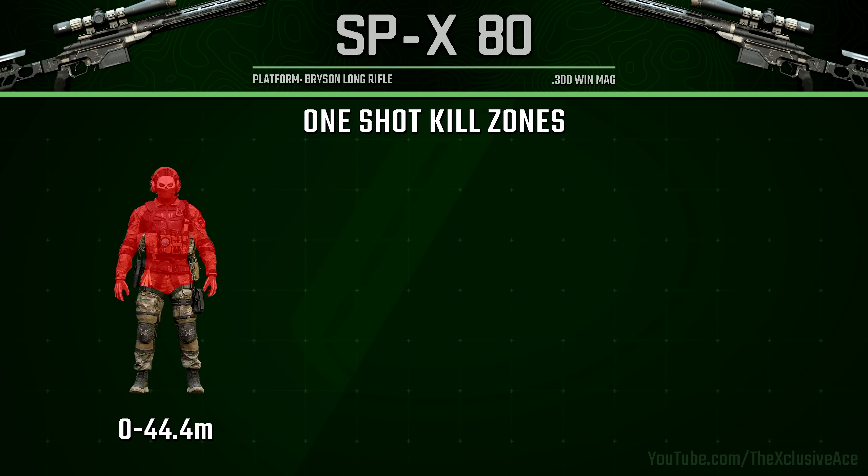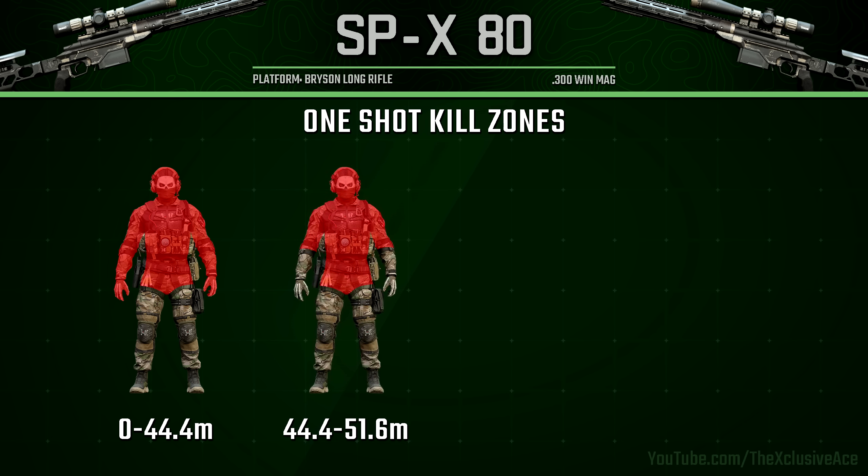From 0 to 44 meters we have an incredible one-hit kill potential anywhere in the body aside from the legs, so even in the hand it's a one-shot kill — just like with the LAB 330. However, it is worth noting that with the LAB this maximum damage range is only 35 meters, so the SPX has a very noticeable advantage here. Then from 44 meters to 51 meters, this is where we lose that elbow-down one-shot kill potential, so forearms and hands will yield a hit marker.